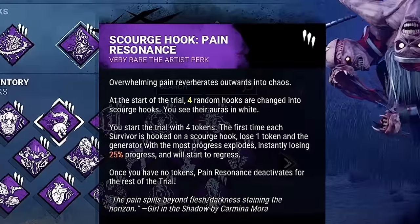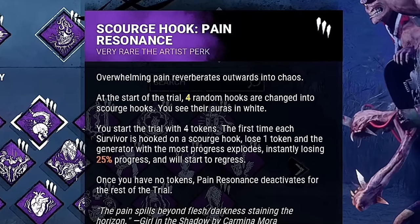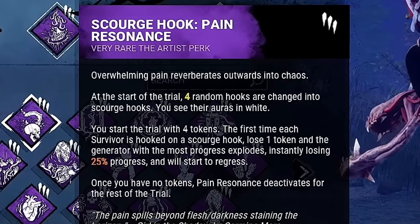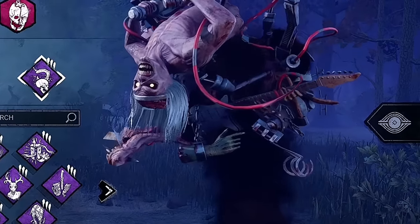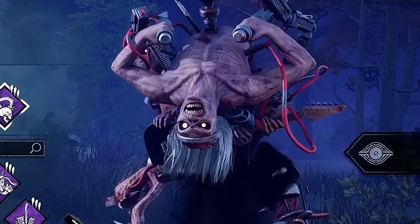Our second perk will be Pain Resonance. After hooking a survivor on a scorch hook for the first time, the most progressed generator will instantly explode and lose 25% of its progress. This is another amazing perk for applying gen pressure without having to kick gens. This perk will also allow us to save time and focus on chasing survivors.